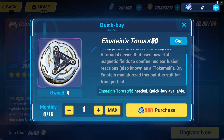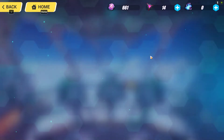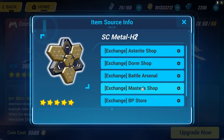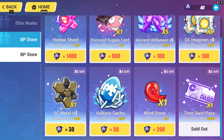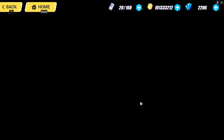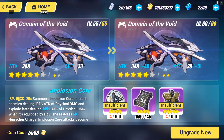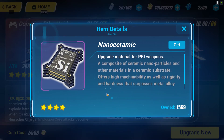Now, SC Metal is lower in amounts compared to Einstein Torres, but you can get it from many places: the Asterisk Shop, the Dorm Shop, the Battle Arsenal, the Master Shop, the Battle Point Store, and the Memorial Arena. Unlike the restriction I mentioned for Einstein Torres, you can get SC Metal from any of these places freely, as it will not affect your gameplay negatively.